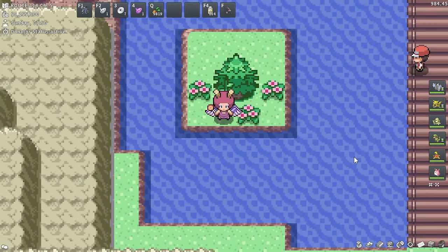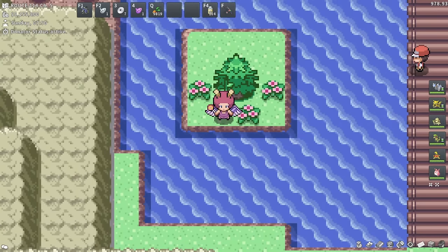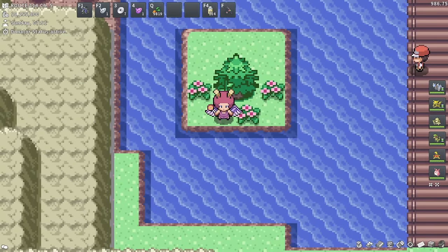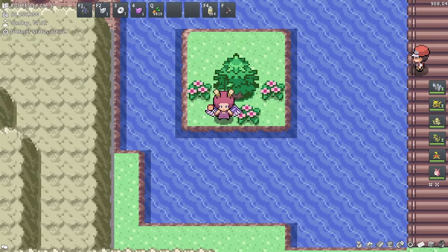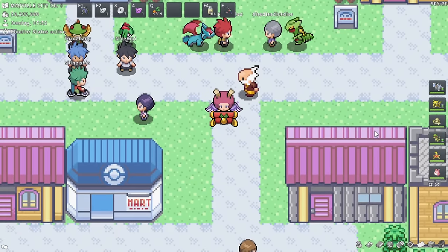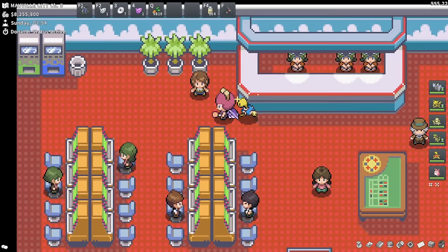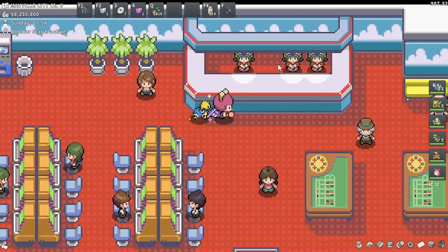Now that we have our secret base picked out, we can actually pick up three different free Pokédolls to decorate our base with. We might need some sort of surface like a table to actually put them on, but we'll get to that in a sec. First, you get a free Treecko, Torchic, or Mudkip doll based on the starter that you chose for the region. We need to head over to Mauville City. Right in the dead center of the map, head over to the casino, which is to the southwest of the PC. Come inside and talk to this lady - she should give you one of the dolls. She gives me the Treecko doll because that's the starter I picked.